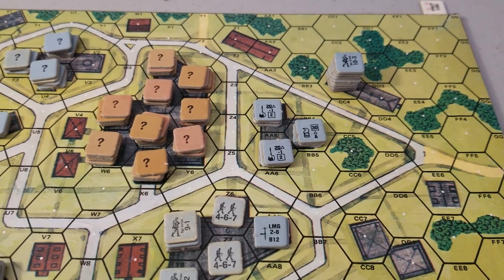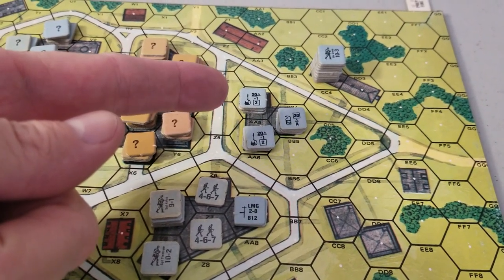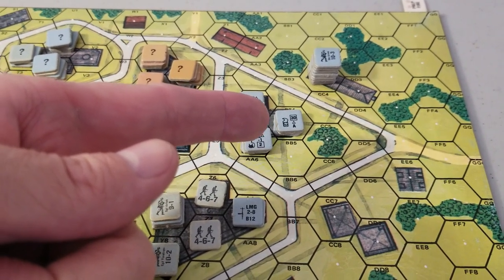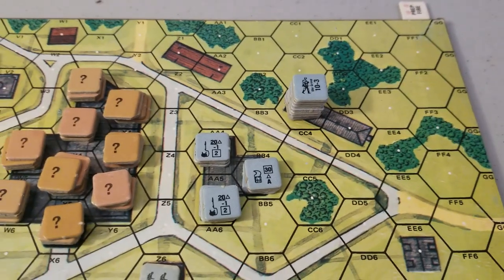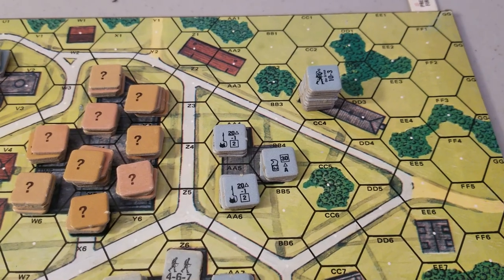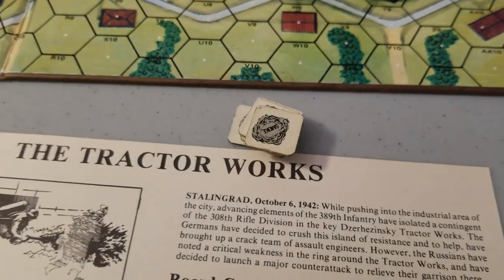As you can see, my placement of these guys has been subtle as a sledgehammer. Starting up front, I have an 8-3-8 each with a flamethrower facing across the building. Behind there there's an 8-3-8 as depth for the attack, with a demolition charge as well. Up there we have three 8-3-8s, three demolition charges, and two light machine guns. Not counted are the smoke counters — they have a total of 6.